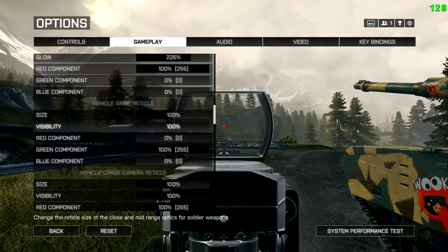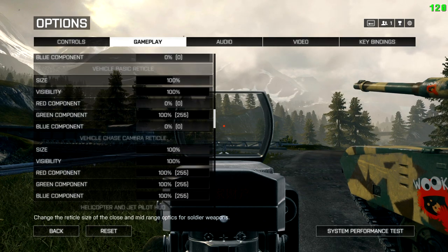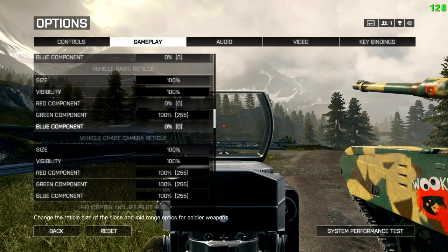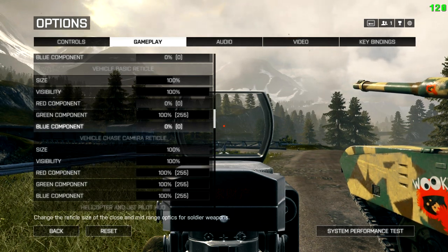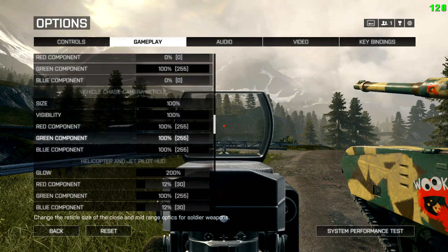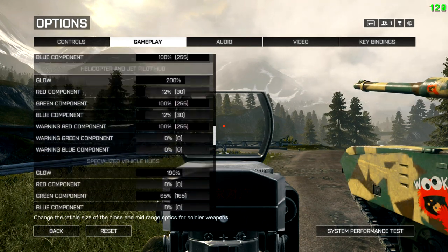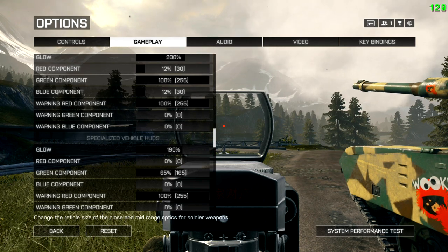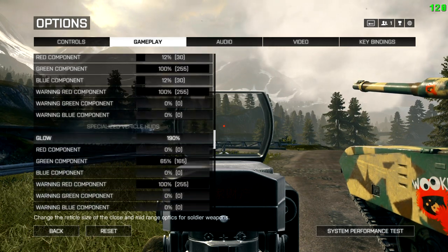Vehicle basic reticle, vehicle chase — that's third person versus first person. There you're talking about your basic vehicles such as RIBs, AMRAPs, and Jeeps. Your helicopters and jets are separate, and so are your specialized vehicles, which are AMRAPs, LAVs, tanks, attack boats, and things of that nature.